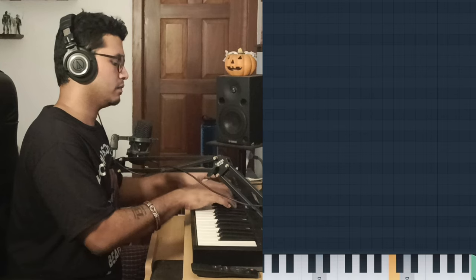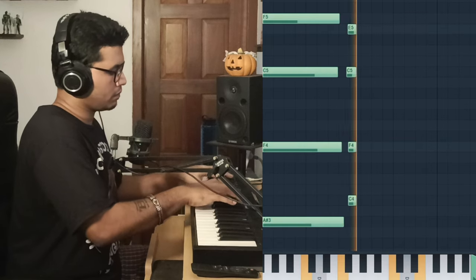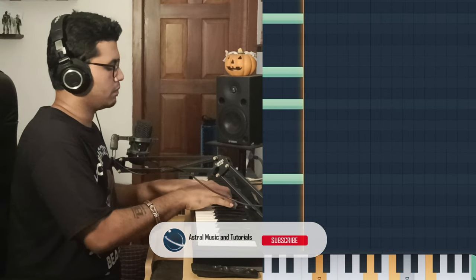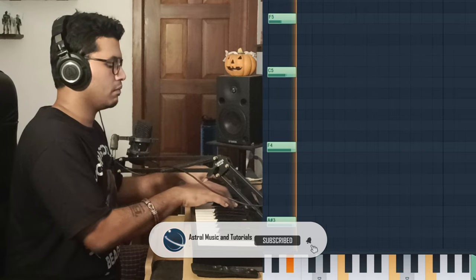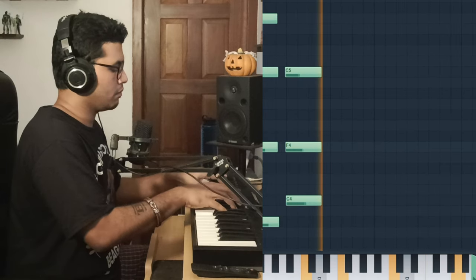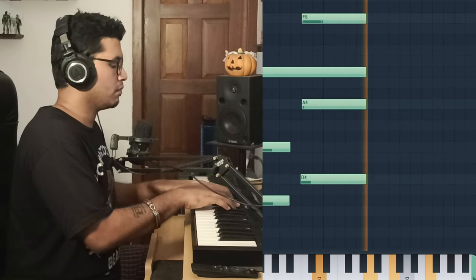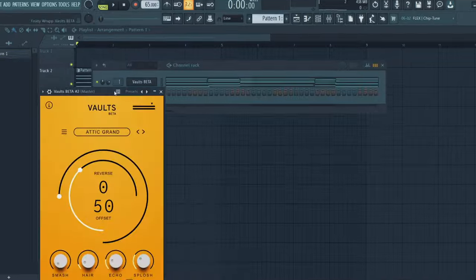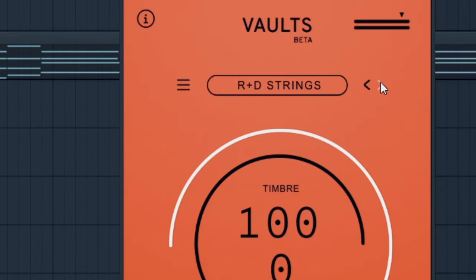So I'm just going to go ahead and try to make something with the Added Grand piano. That's the Added Grand piano. Next we'll just open up another Vault and go for the next sound, which is R&D Strings.